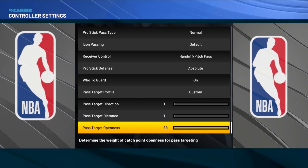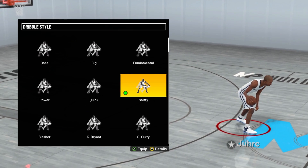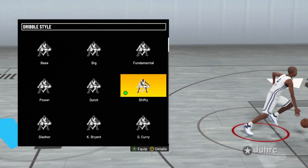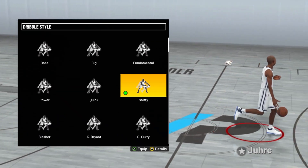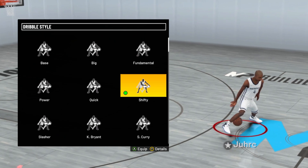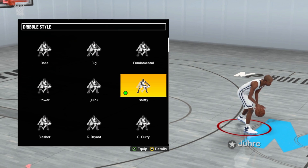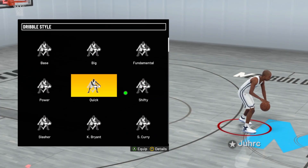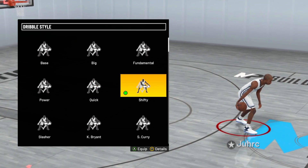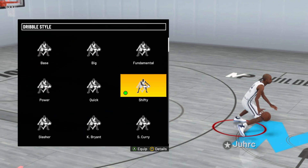Now I am going to show you guys the sigs. So as you guys can see, we are in the dribble styles. The first dribble style — I actually have two dribble styles you guys can use, but I do highly recommend y'all to use shifty or quick. It's between these two, but I'm going to have to go with shifty. So for the dribble style, make sure you guys have shifty.